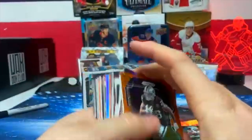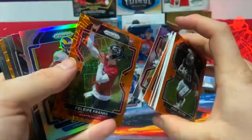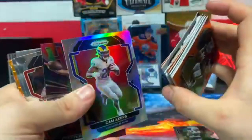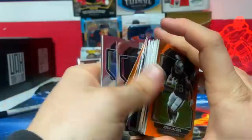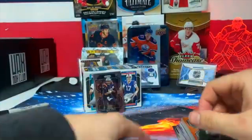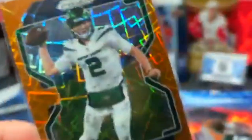Good way to summarize — we got a couple of cracked oranges, we did get a silver Cam Akers, got a Mac Jones base rookie. Not a bad box overall. Thanks for watching, leave a like, comment, and subscribe!